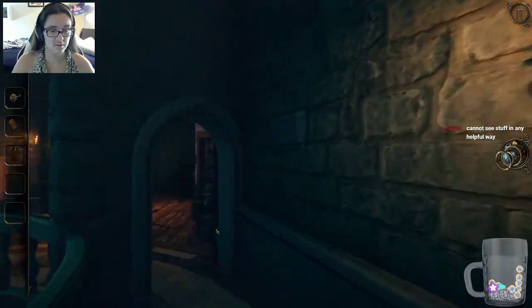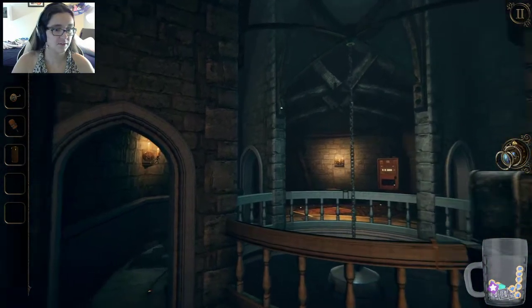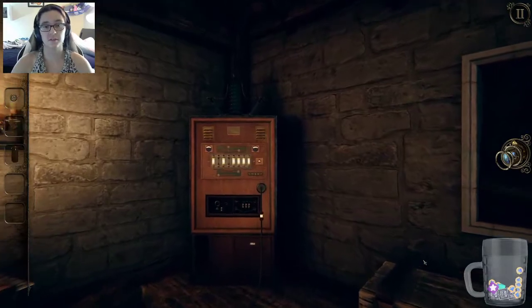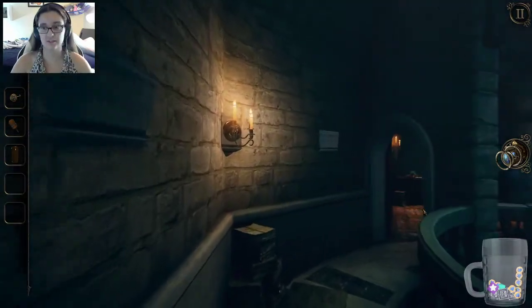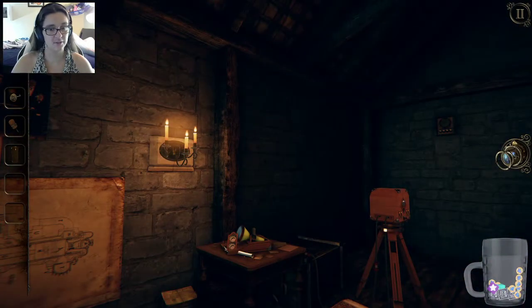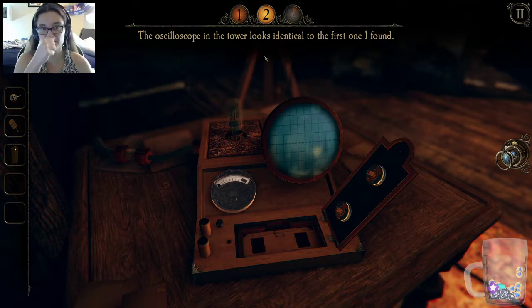What is that? The oscilloscope in the tower — what was it talking about? Where can I find another component? The oscilloscope is talking about this thing on the desk, and the other component is the battery or something. It's asking something to go in there, but the only thing I have roughly that shape is this wax cylinder, which is definitely not helping us.